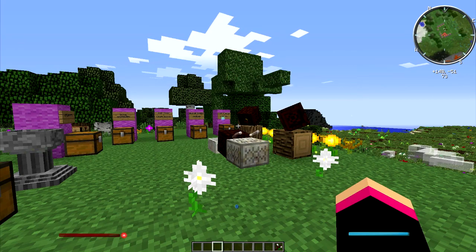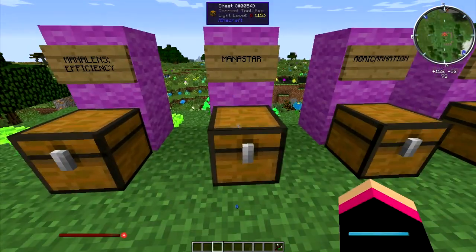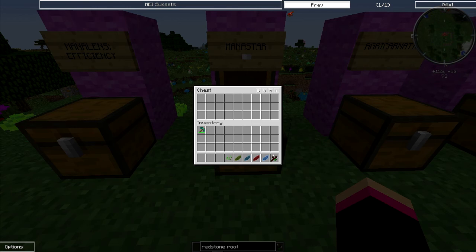Hey guys, and welcome back to another Botania tutorial. In this tutorial I'm going to be showing you how to make the mana star. The mana star is crafted using a green mana petal, cyan mana petal, red mana petal,